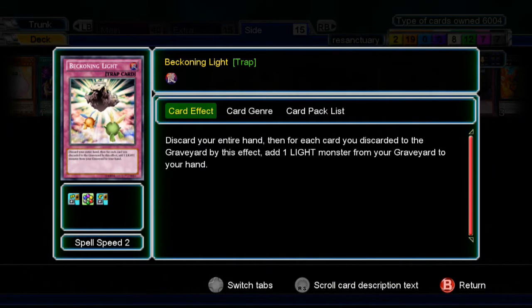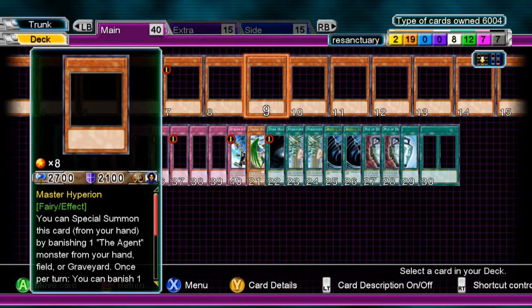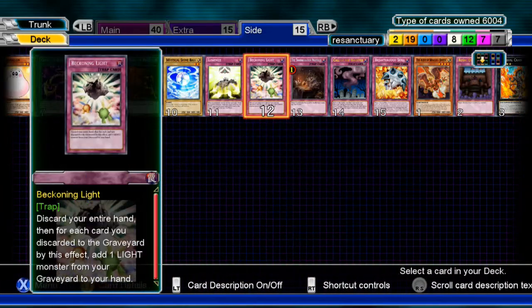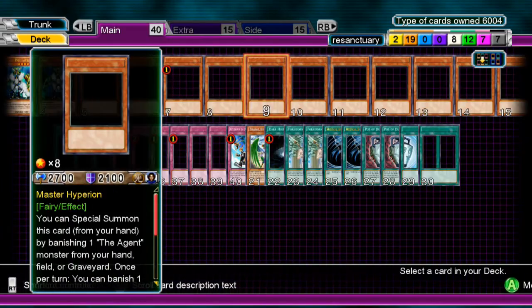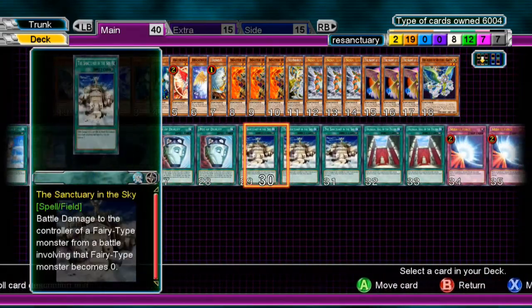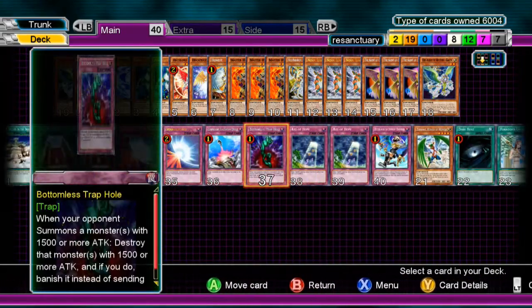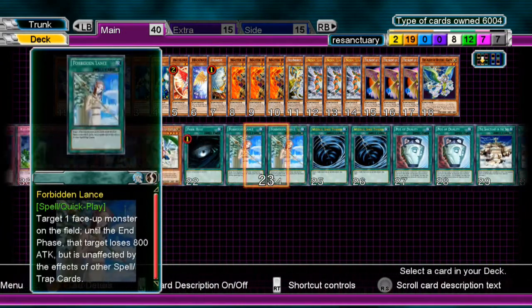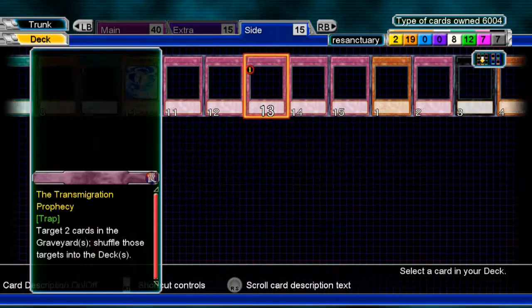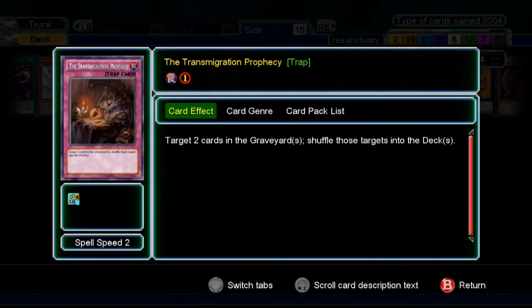One Beckoning of Light — you discard your entire hand and add back any Lights from your graveyard, and your whole deck is Light. One Transmigration Prophecy — it really didn't get to see any play in that duel. But it's mostly for getting back spells and traps, like Valhalla and Sanctuary, or even Dark Hole, so I can get those back. It helps thin the deck and makes sure I don't run out of Sanctuary in the Sky.